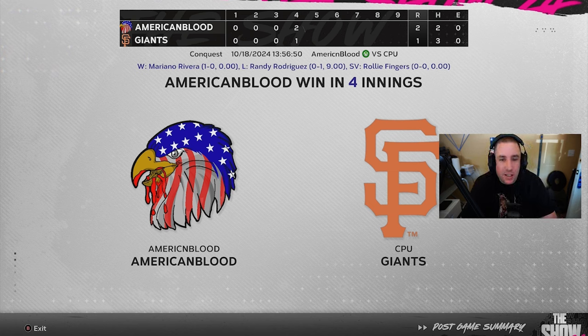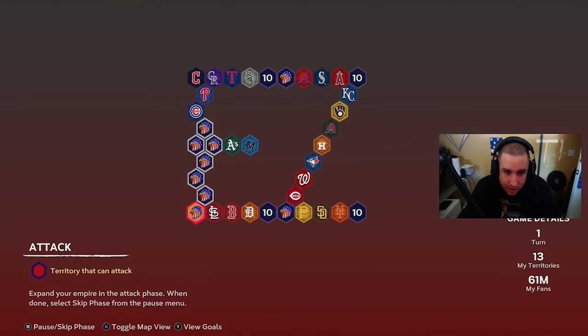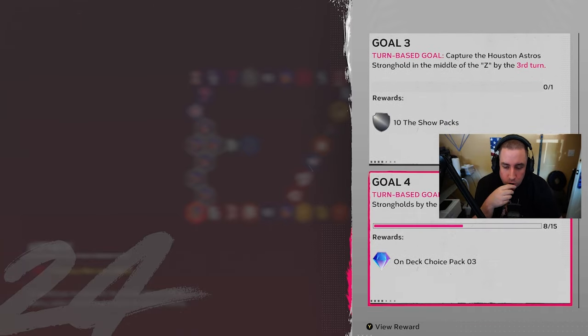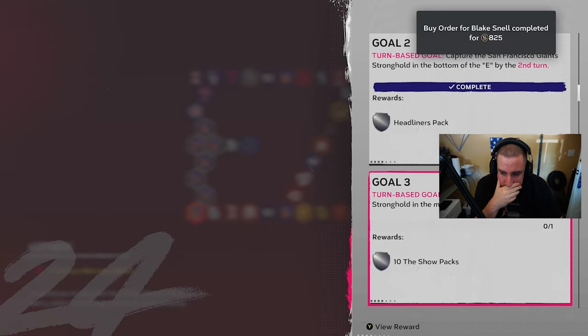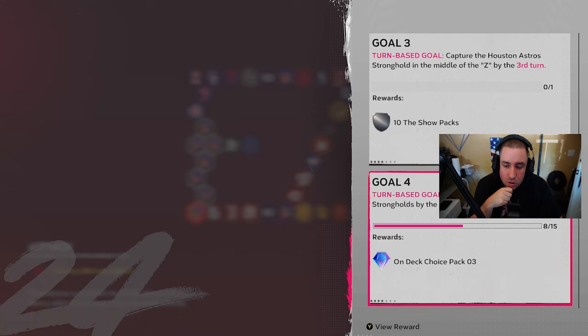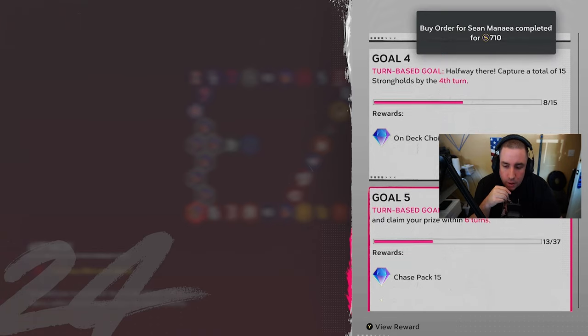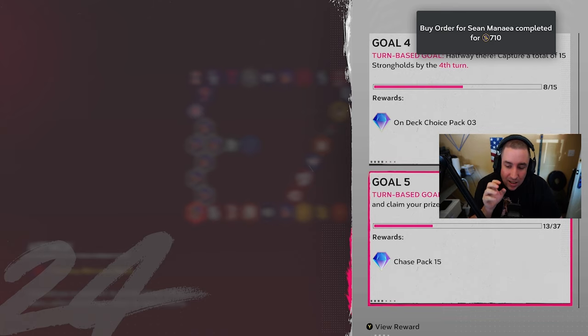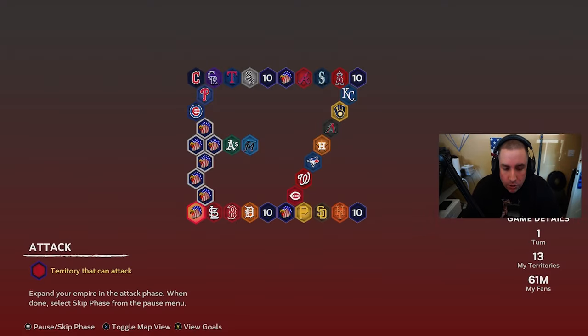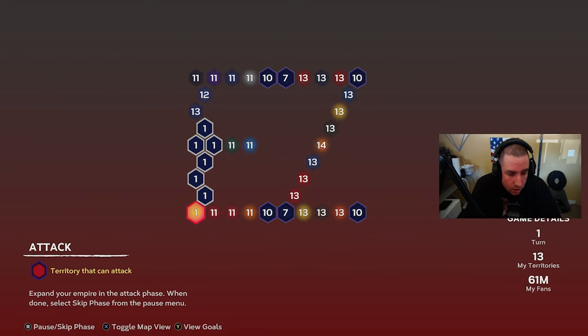We have beaten the San Francisco Giants two to one on Legend difficulty — in extra innings. Definitely a tough one. Now we look at our goals: capture the Astros by the third turn, capture 15 strongholds by the fourth turn, and complete the entire map within six turns. We just completed the Giants down here and only have one fan remaining.